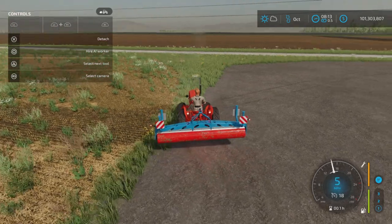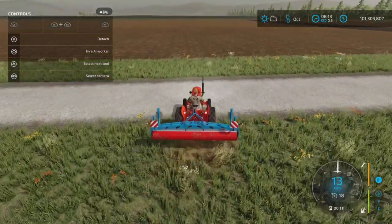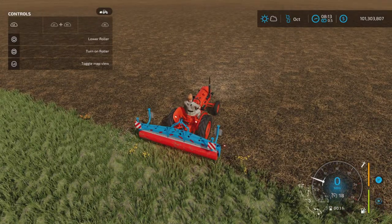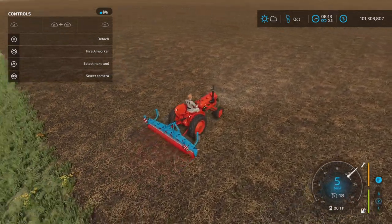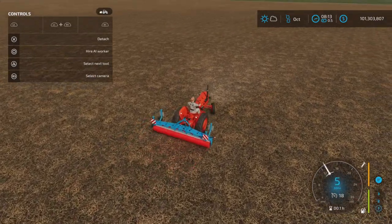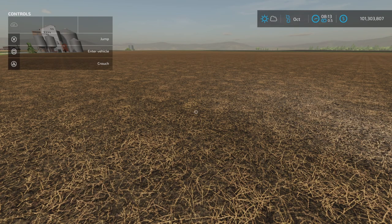So what does it do? Well, let's take it over and I'll show you what a traditional roller would do. I have a field here, and when you roll it, it would change the texture and give it a rolled state. This, as you can see, does not do that. Now the reason why it's not doing anything on this field is because this field is fully fertilized — both states.